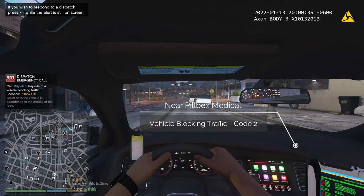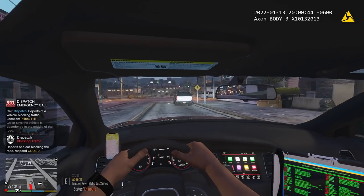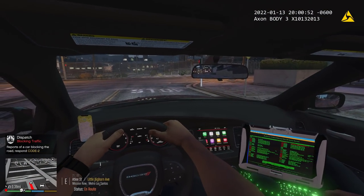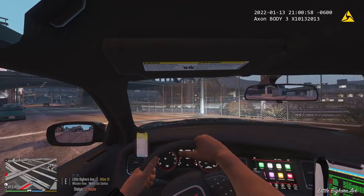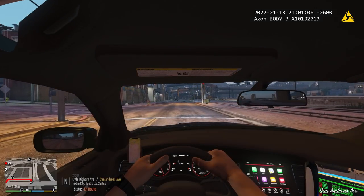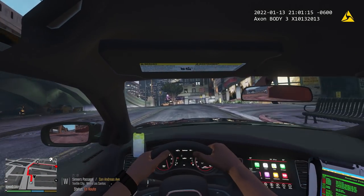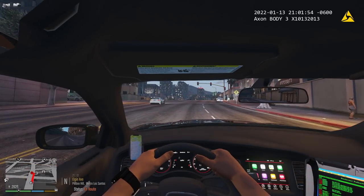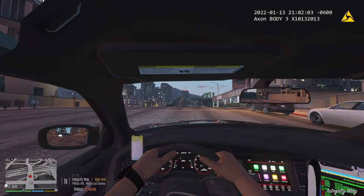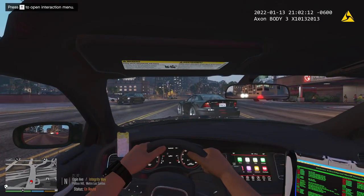We got a report of a vehicle blocking traffic. Dispatch, responding code — we're heading over there. We got a vehicle blocking traffic, heading over there now. I have a field of view mod so you can see all the way to the back — it's worth getting that installed for first person patrols. I have that in my recommended plugins with a config file you need to replace. We're going to be heading over to Pillbox and see what this is all about. It's going to be right up here — this intersection is really nasty. Yeah, it actually is right in front of this intersection.